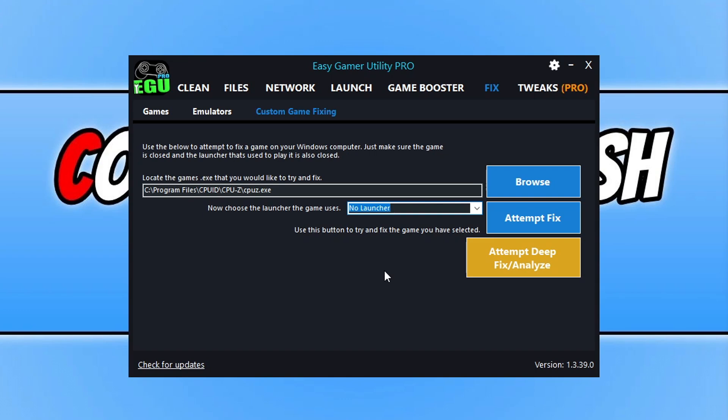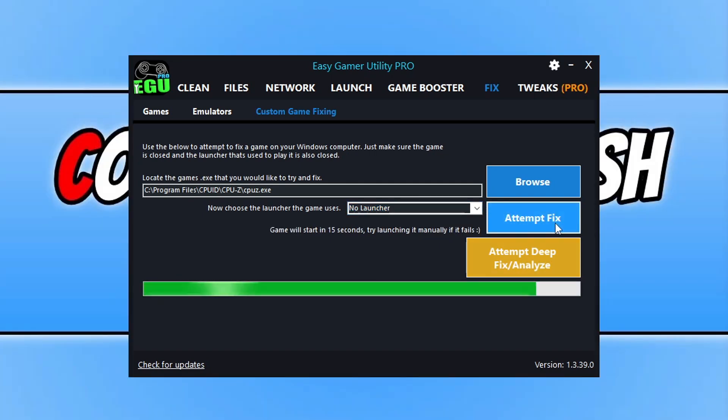If you have the pro version you can click on Attempt Deep Fix / Analyze, which has a few more troubleshooting methods than the free version. On the free version you only get around two attempts, but that's enough because you will know after the first fix if it's going to resolve the issues with your game. If you do buy pro, thank you for supporting me as a single developer. I'm now going to click on Attempt Fix — straight away you can see things are happening with my computer and the game's going to start in 15 seconds. It's still attempting to fix and you can see the progress bar there.